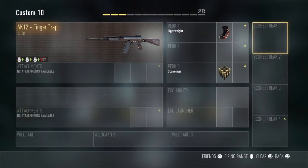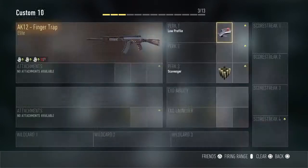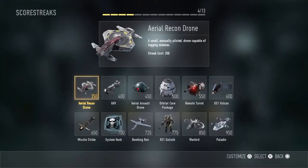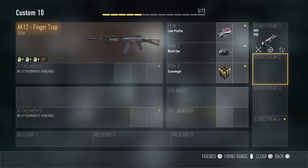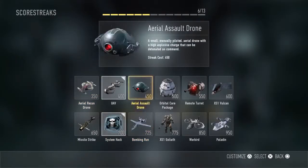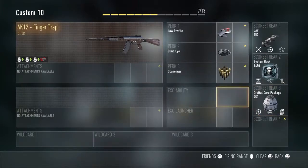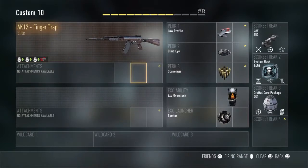I'll be setting my classes. I always put Blind Eye and Low Profile on Scavenger — those are my main perks. I put System Hack, and one more — Support Care Package. That's it really. The Finger Trap has like plus free handling, which is actually really good, and the downside is you can't put any attachments whatsoever — that's the only downside I don't like about the gun.